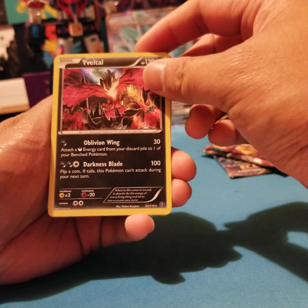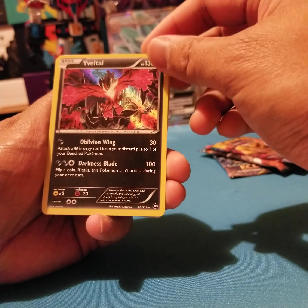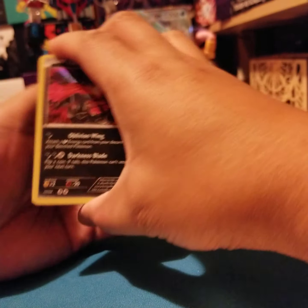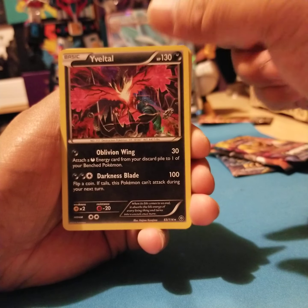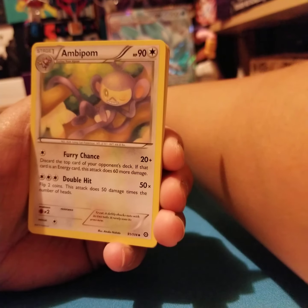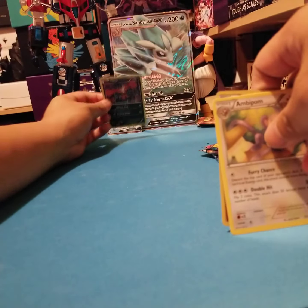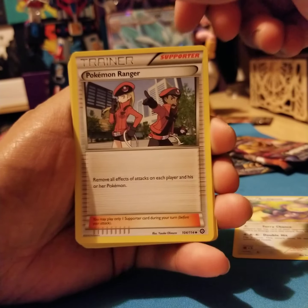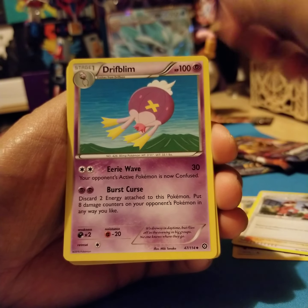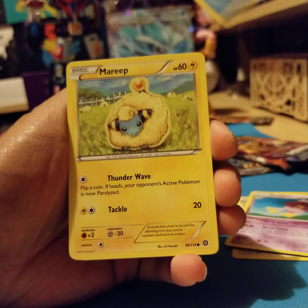Oblivion Wing: 30 damage, attach a Dark Energy card from your discard pile to one of your benched Pokemon. Darkness Blade: flip a coin, if tails this Pokemon can't attack during your next turn. One thing I'm noticing with Pokemon is that the cards don't actually do too many different things compared to one another — lots of variations on the same kind of abilities. It's a more straightforward game than something like Magic. I like the complexities Magic has with the stack system, but I like Pokemon for its theme.